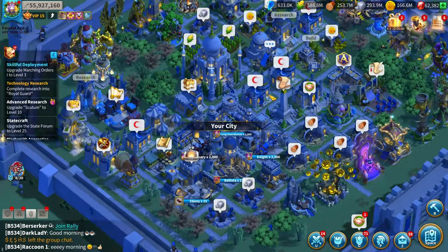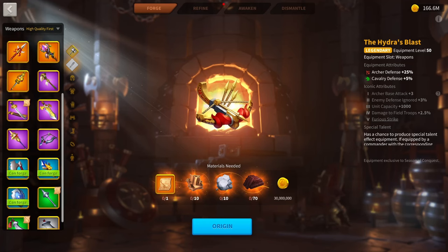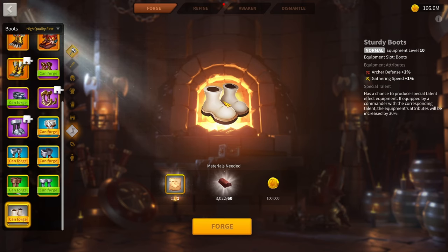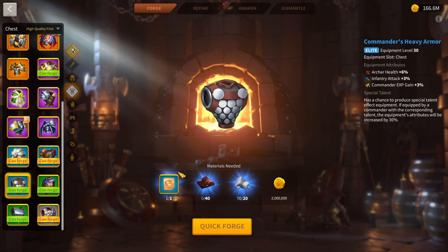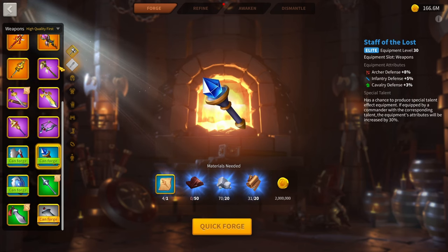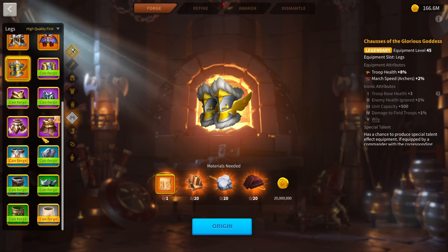The next thing for the early game is equipment, specifically archer equipment. What I recommend early game is simple — just try and fill out all your equipment slots. Sturdy boots are easy to get and can probably be done day one or day two. Commander's heavy armor is probably the strongest blue piece of archer equipment in the game. The leather gloves are another really easy accessible piece. Other than that, just try and fill out your full archer set with blue or green pieces as soon as possible.